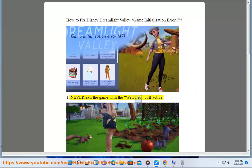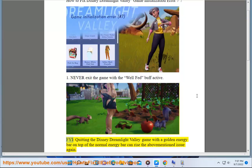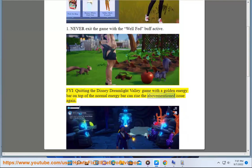1. Never exit the game with the well-fed buff active. FYI, quitting the Disney Dreamlight Valley game with a golden energy bar on top of the normal energy bar can cause the above-mentioned issue again.